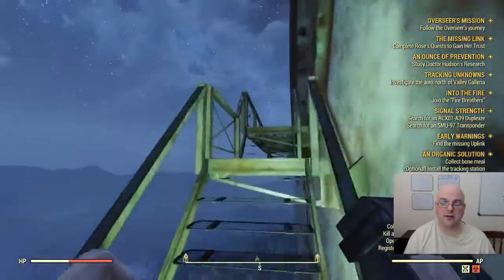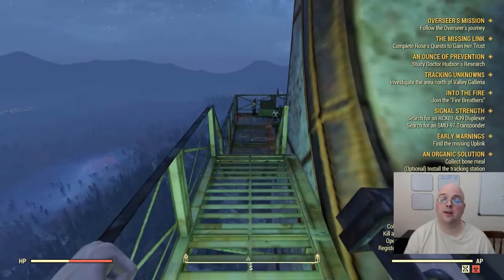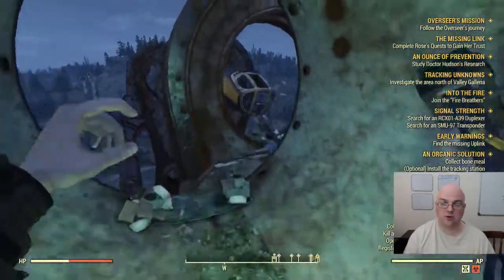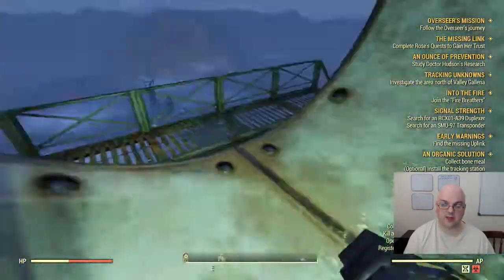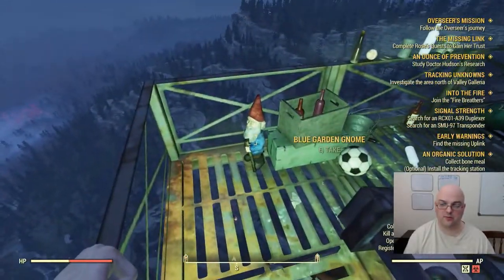It is currently bugged so that you cannot get up here using the elevator, but if you check out my other video on how to get into the Monorail Elevator location without the elevator working, go ahead and check that out. Once you're able to get in here, you're going to run through the train and end up on this side. Right here is the gnome, so that'll give us 3.